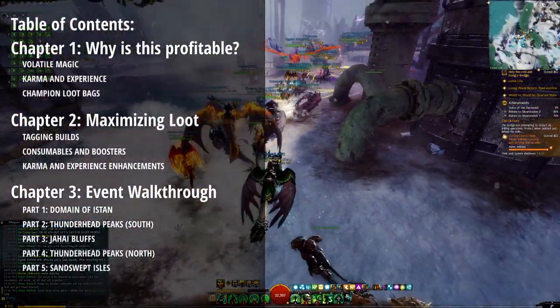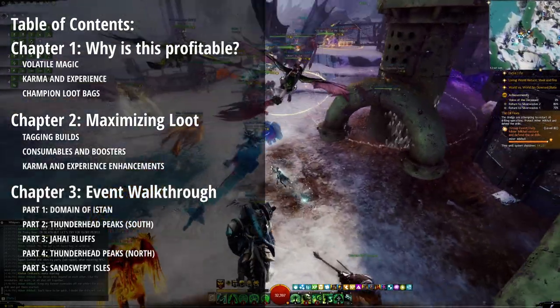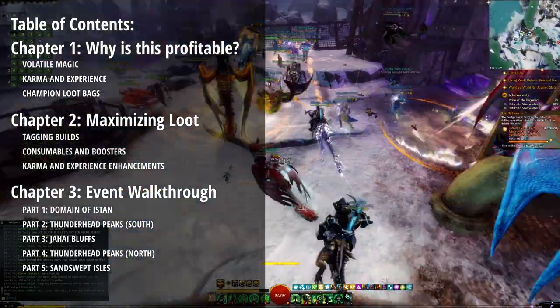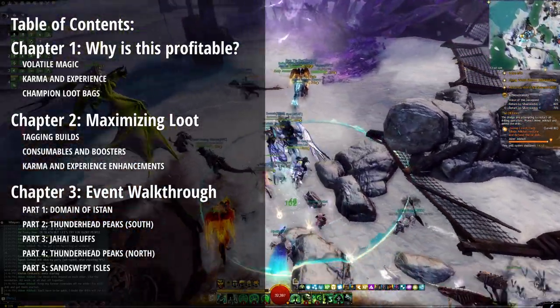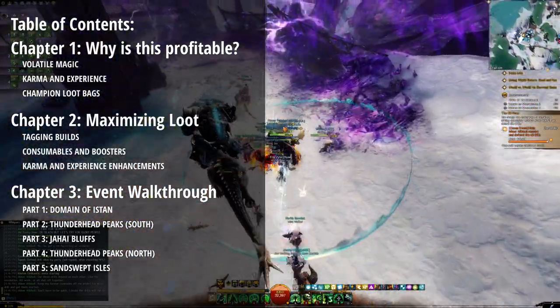We'll start with the explanations on the specific types of currencies and why they're valuable, then we'll talk about how to maximize your loot by running a tagging build with appropriate boosters, and then we'll go through each map encounter so you know exactly what to look for.